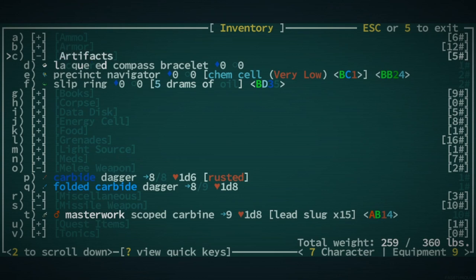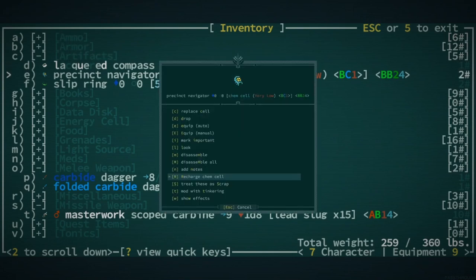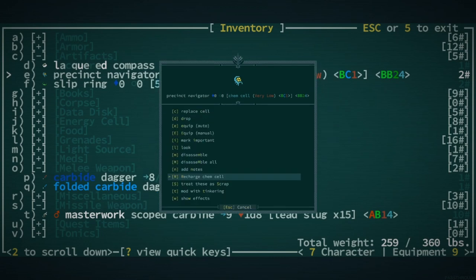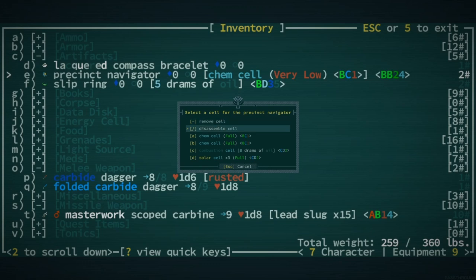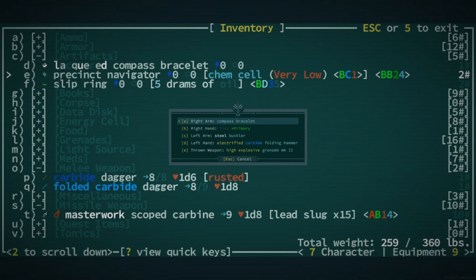I love to cheese but okay, that's fair. We could disassemble the precinct navigator — I don't even remember what that's gonna give us. I like that thing a lot. We're not using it though, we should use it — we should equip it right away. Let's replace the cell. I think you can get away with a solar cell on that one, because whenever we're moving around on the map it would just hard-replace the compass bracelet.